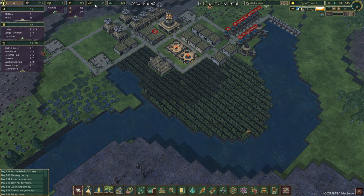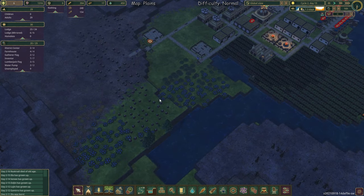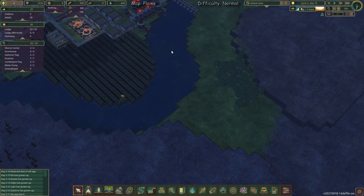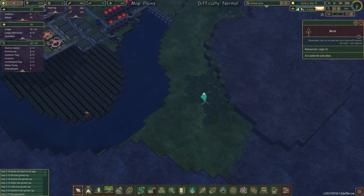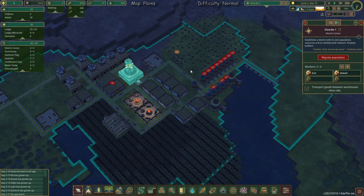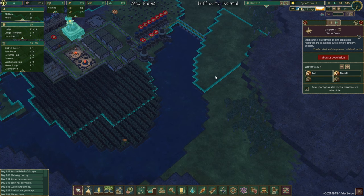If you don't have enough wood after these steps, because as you can see this wood is gone and this wood is gone, that's no problem — we have wood here and here. If we click on the district you can see it's out of border.